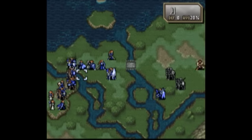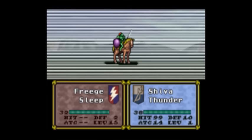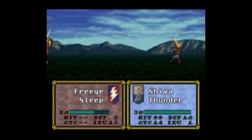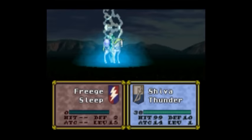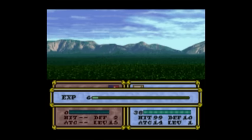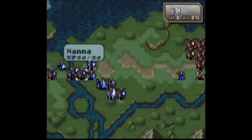Erios' squad is filled with enemies to be cautious about — the cavaliers all have sleep swords, and the lance knights have horse killers. Those sleepy blades you should try to engage at range or with massive support. Any unit hit by them instantly falls asleep and must be woken up by a restore staff. And if you want one, you're going to have to put a cavalier to sleep, as its 20 weight prevents theft, and there won't be any others until very late in the game, so think about it carefully.